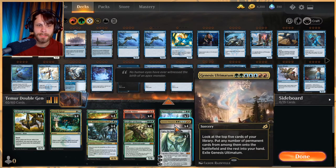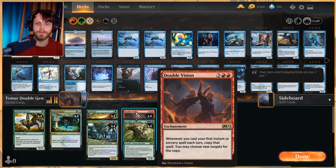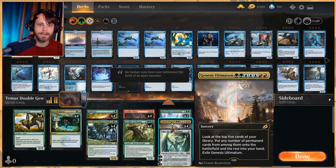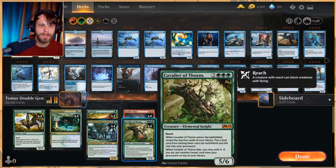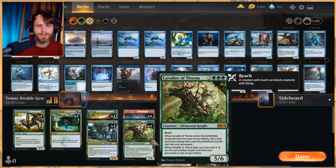What's naturally working against this deck is that with Double Vision you want lots of instants and sorceries, but with Genesis Ultimatum you want more permanent cards. Part of that is going to be lands off the Genesis Ultimatum, but we do have a variety of what we can hit to make sure we get something good and attack on different angles.